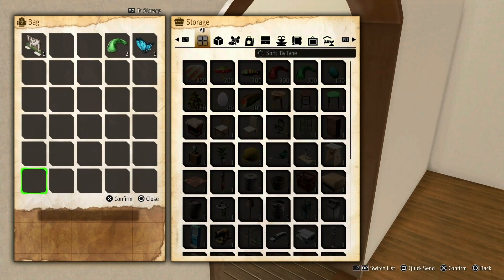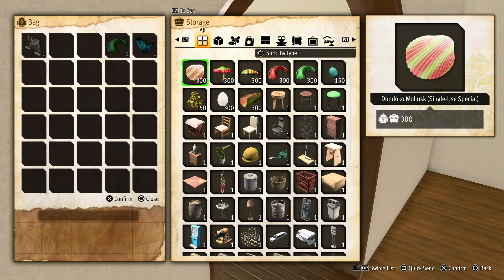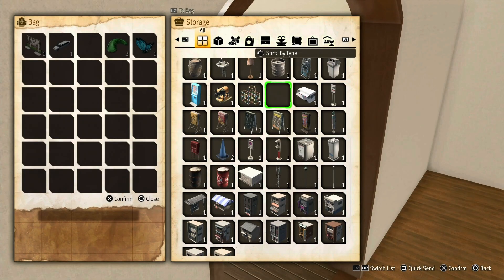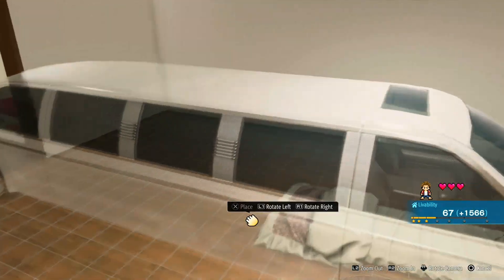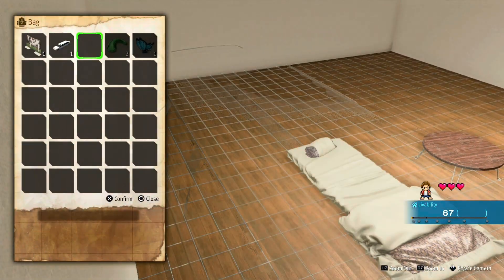Looking for satisfaction and popularity items. Let's look for the home icon and keep going until we find something over 20. Found a cow sign — does it have anything to do with satisfaction or popularity? That works. This one's popularity too.